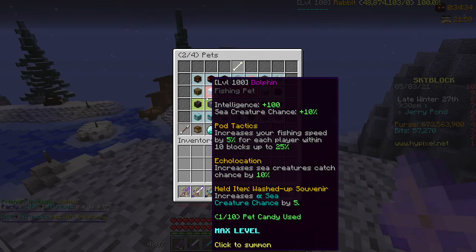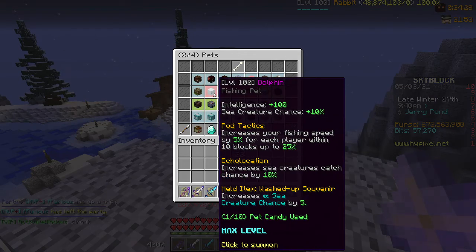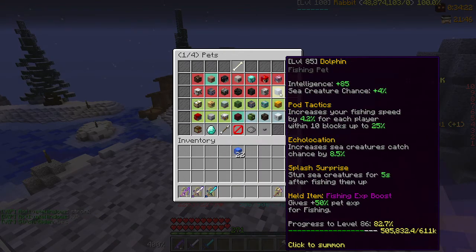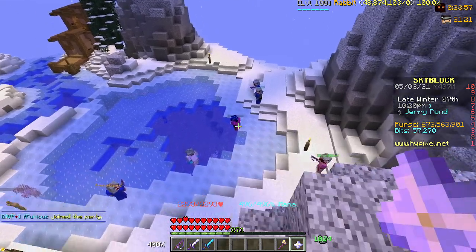I have my level 100 Dolphin right here. I use the epic one because I don't like the Splash Surprise perk — the epic and legendary are basically the same except the legendary stuns whatever sea creature you pull up. Definitely go for the epic if you don't have much money, and put a Washed Up Souvenir on it — it's only about 700k so it's really affordable.